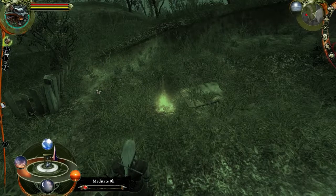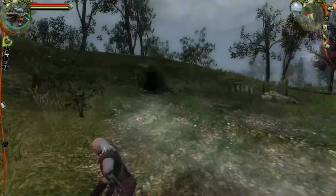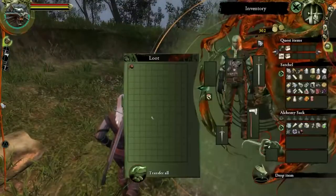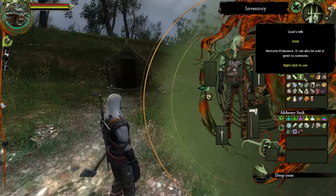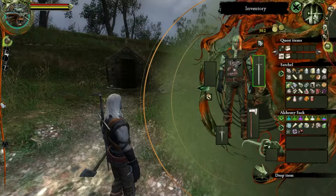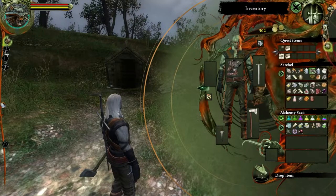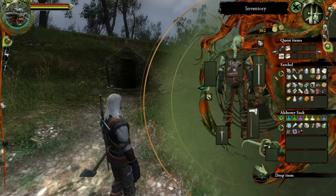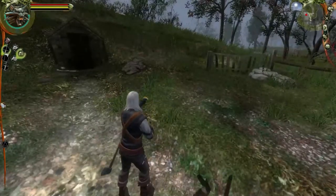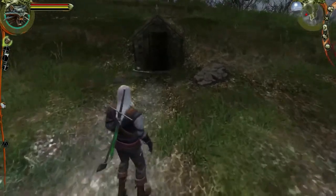We should put our blade oil on before we go in here. Excellent call - first we're gonna get this herb. Necro oils point to the right, potions point to the left. Good to know. Alcohol is up and down. I gotta drag it - oil up. Boom, beautiful - the sword is green now! It has that oil on it!